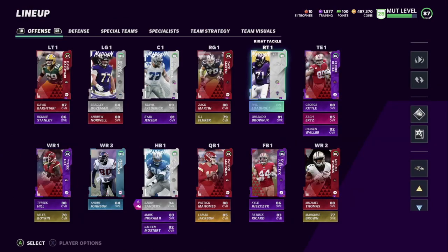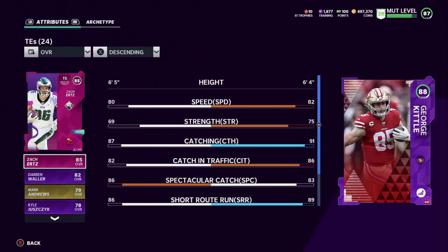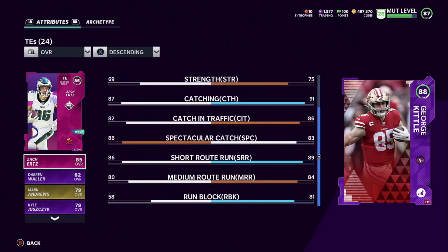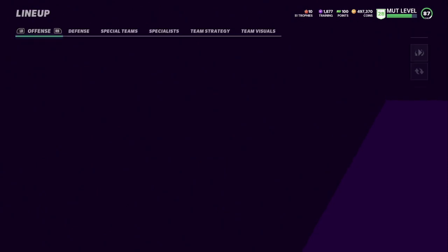We have George Kittle here. He has 82 speed, 75 strength, 91 catching, 86 catching in traffic, 83 spec catch, 89 short, 84 mid, and 81 run block. His run block is really good — George Kittle is a really good player, so excited about that one.